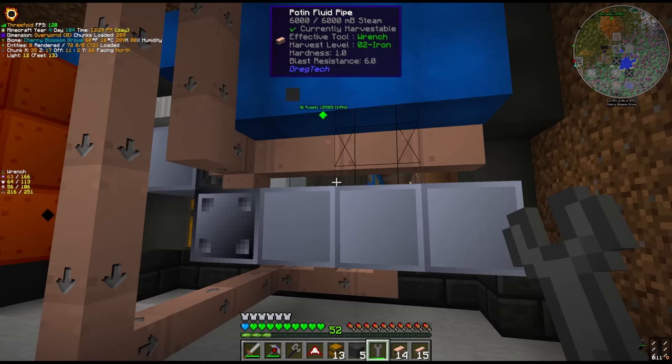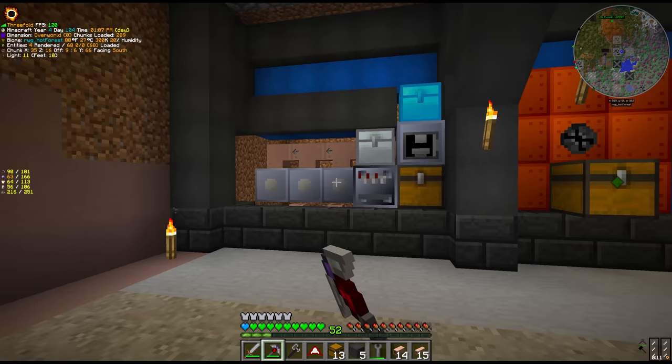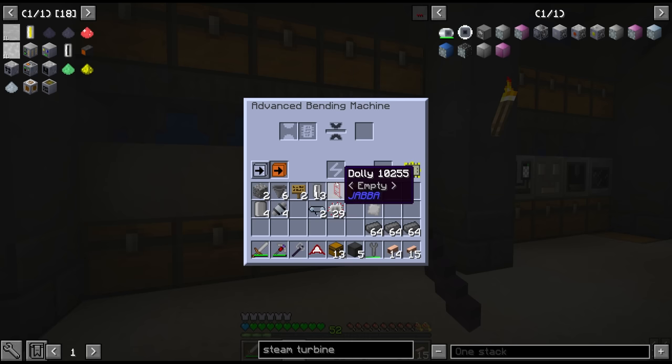So we're going to add some extra processes over here at ore processing - it's a little mini ore processing, don't worry this will be changed later in the game. We're out of steel plates, so we'll make like three stacks. We can even use our new MV bending machine - look how fast this thing is, it's glorious.